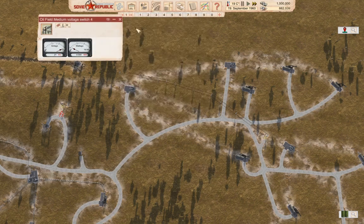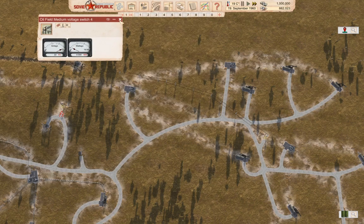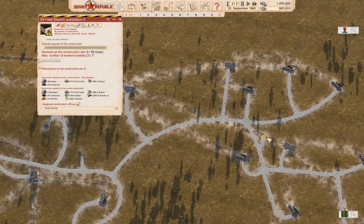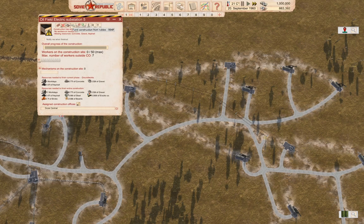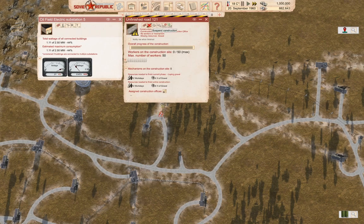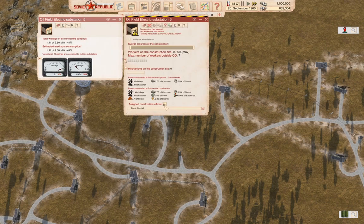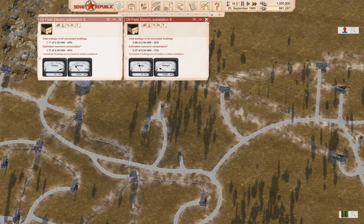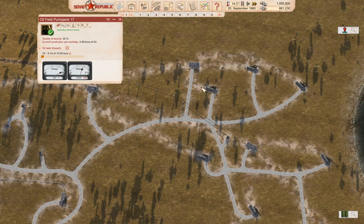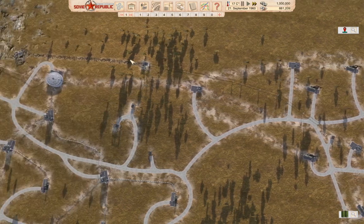I should build that bit of road too. Now if we go and look over here — building without power supply because I didn't build the substation. You gotta build the substation. Good — now these guys are operating.